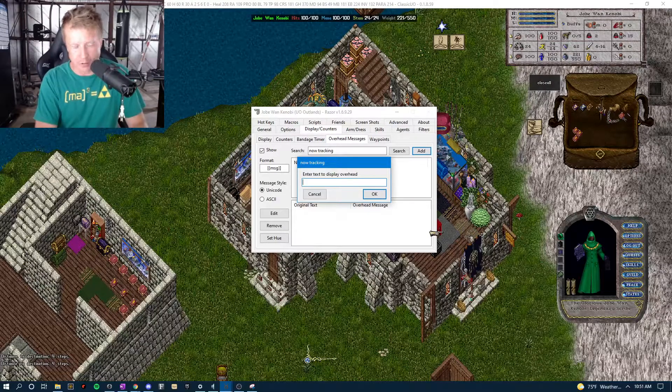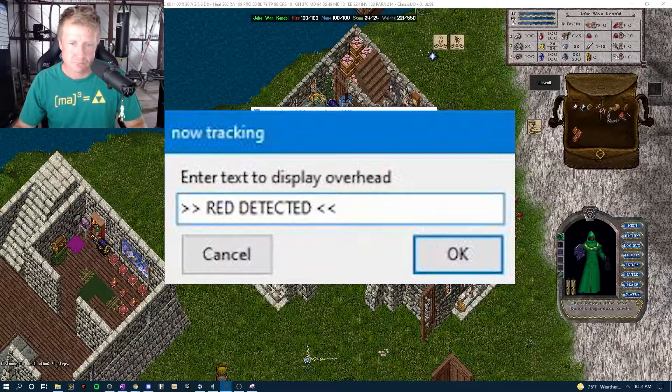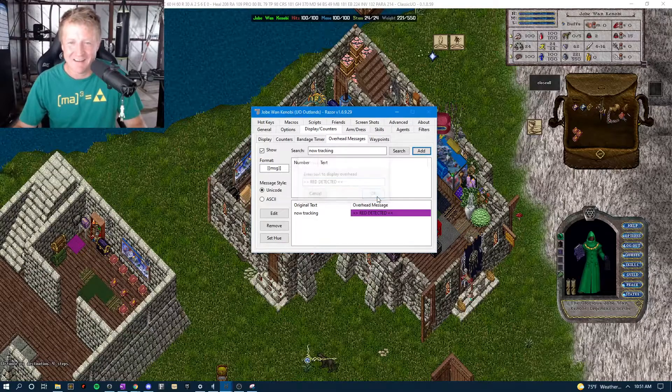Here's where you'll enter the text you want to display overhead — this will be what pops up above your character's head in game. I'm going to put something like 'red detected' with a couple of special symbols on the side to kind of focus my attention on it.